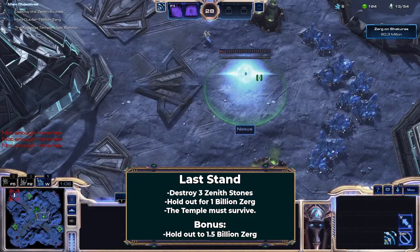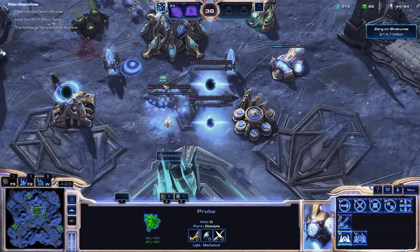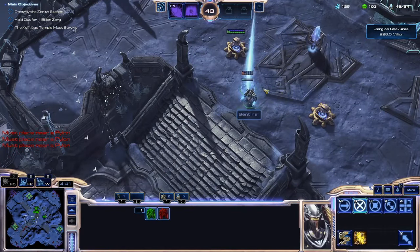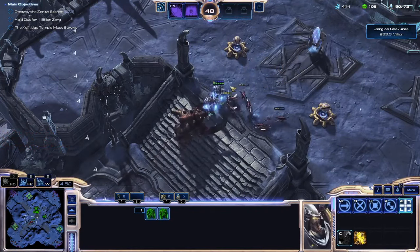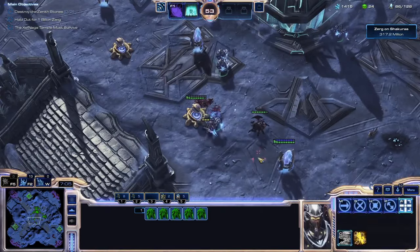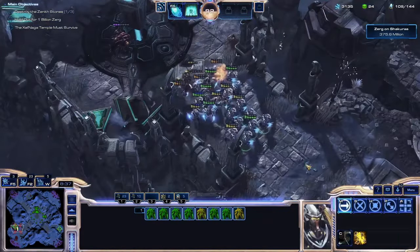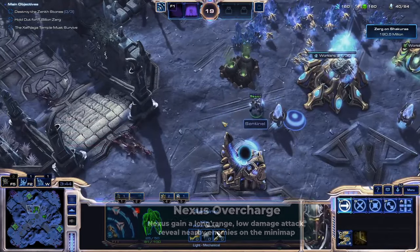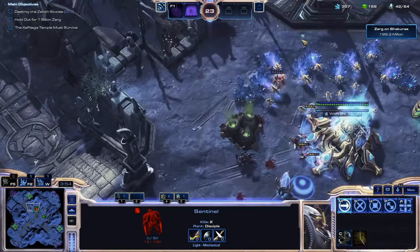Last Stand is a timed defense mission, and my rules come back to bite me here. I decided that static defense that only costs minerals is okay because I need a way to hit air units. This rule specifically excludes the Kyderin Monolith, which has the highest range of all static defenses in the game — it would really be a shame if this mission attacked with units that had higher range than my cannons. The first objective is to kill three Zenith stones. I opt to build a large force of Zealots early on to defend, then clear a nearby stone after each attack wave. I've unlocked my first passive ability of the run: Photon Overcharge, which turns my Nexus into a giant, low-DPS cannon.